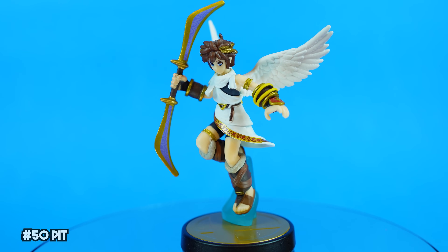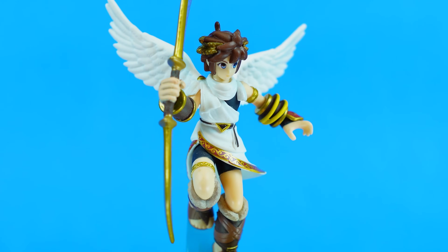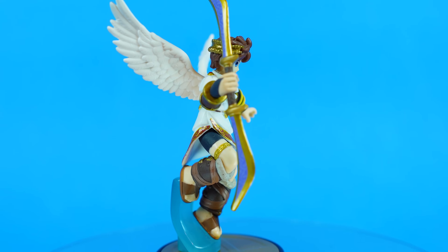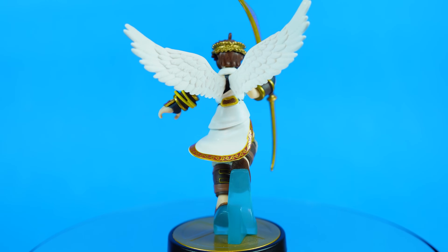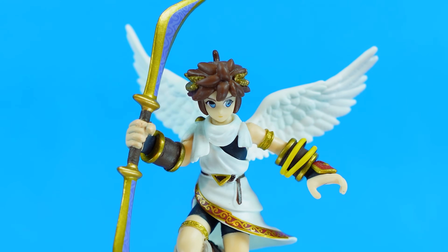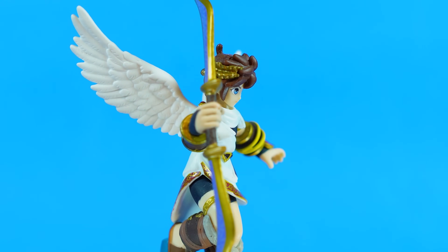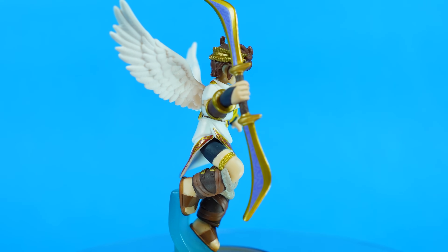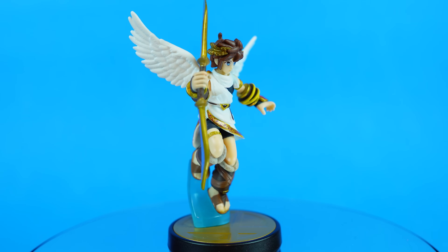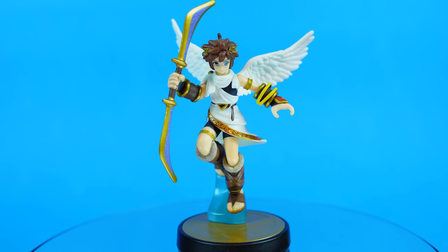Kid Icarus' hero looks really great in amiibo form. I think I prefer the more holy angelic look for Pit — though of course, the Fallen Angel aesthetic slash Shadow the Hedgehog thing that Dark Pit has going on is sick. Pit has a ton of great detail — his wings look nice and fluffy, the bow has a surprising amount of detail, and the gauntlets look great. Decent face too, especially for the earlier amiibo standards. Now because of his pose, it does have another one of those dreaded support stands, which is colored blue. I'd still prefer if it were clear, but I'm definitely not as mad about the blue, considering Pit flies through the skies — so it kind of works.